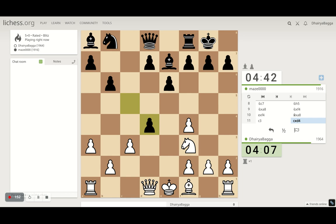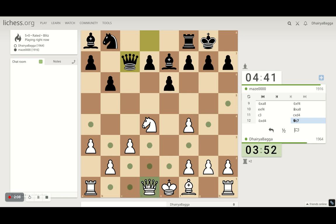Let's see what he does. I can take with the Knight or the Queen — both are okay, but Knight is much better I would say. Stacking the pawn. And to defend it, I have to be a bit careful as well.